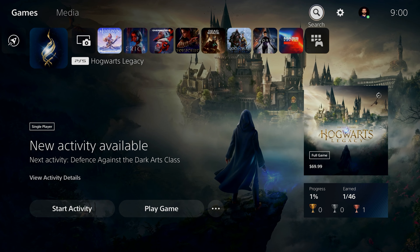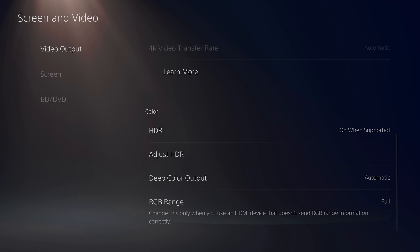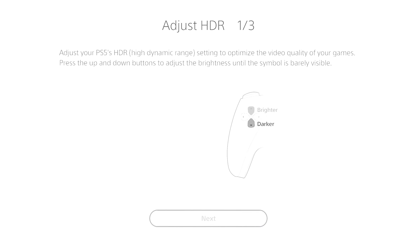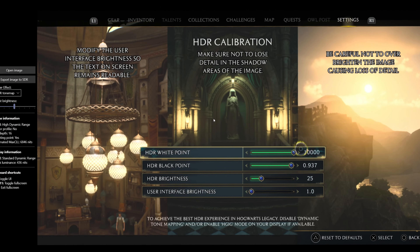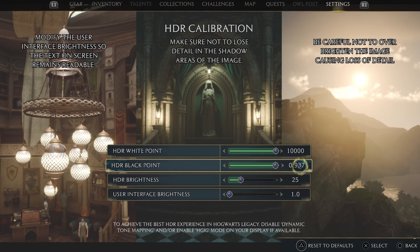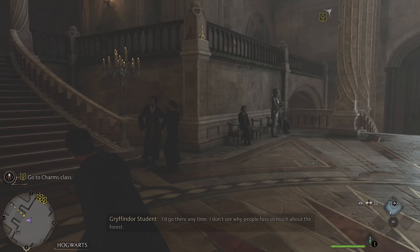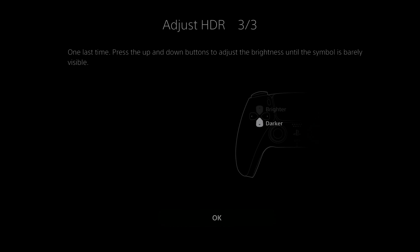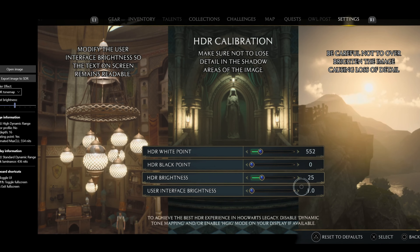First, the game uses HDR from system-level calibration, and everything will change if you change the PS5's HDR settings. I tested it a few times with different HDR settings from the console and got different output in the game every time. By maxing levels 1 and 2 on PS5 and taking level 3 to the maximum, it gave me a white point — peak brightness — of around 6846 nits, which is the maximum for this game, and a black point of 0.937, making dark spots look gray. The second time I adjusted the PS5's HDR settings correctly, the peak brightness was 554 nits, similar to my monitor's max brightness, and the black level was 0, making black areas truly black.